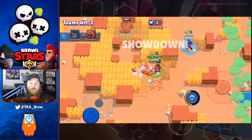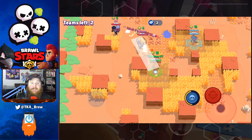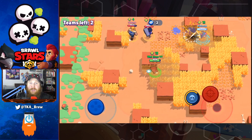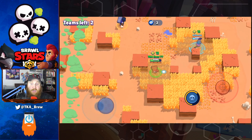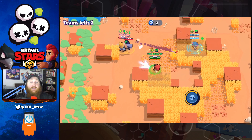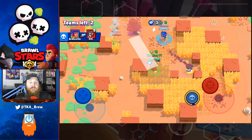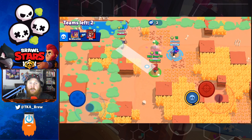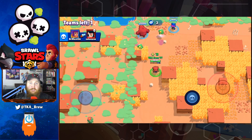Inside Showdown and Duo Showdown, you want to use bush camping strategies and make sure you always pick up boxes with lots of power-ups, because Nita needs lots of power-ups. The bear can chase people out of bushes, so you don't always have to check them yourself — as long as you're following your bear, it will go to the closest brawler hiding in the bush. Make sure in Duo Showdown you pair Nita with a longer range brawler.